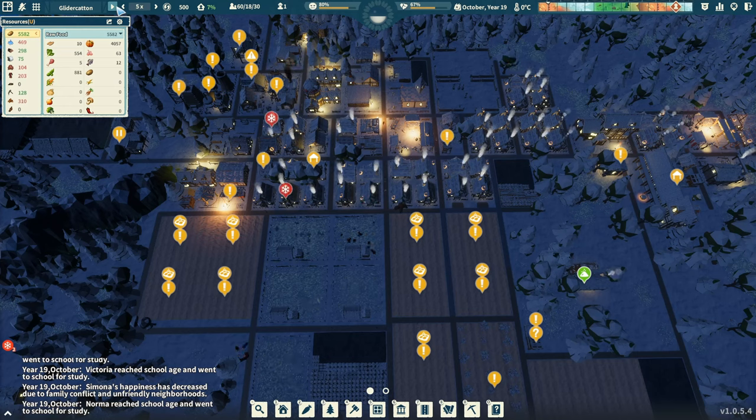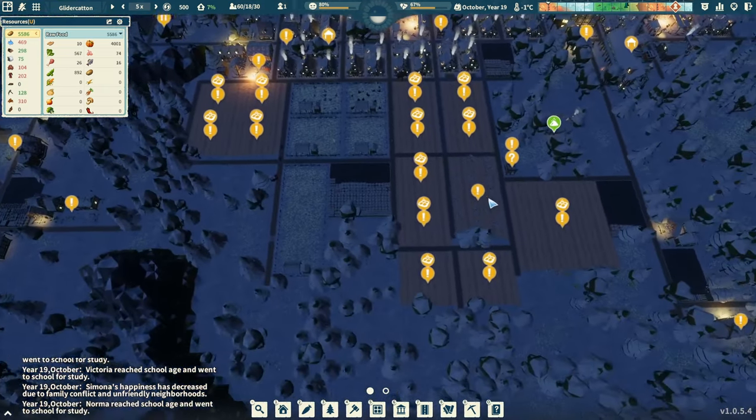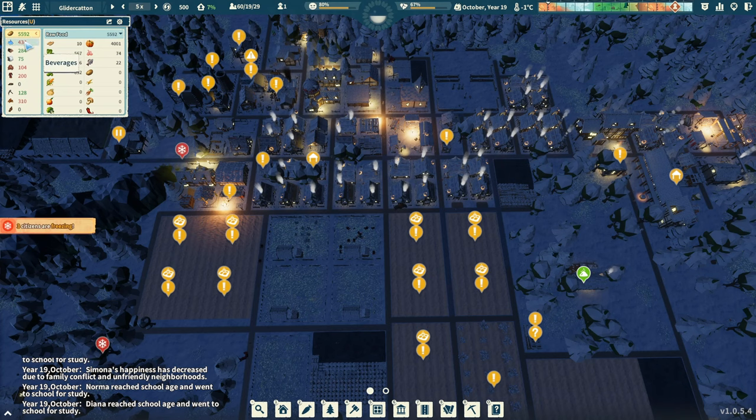Hey everybody, this is GliderCat and it's time to play. We're back in Settlement Survival. Let's keep moving forward, seeing if we can't recover. I think last episode we turned the corner on the food — we're up to almost 5,600 food.